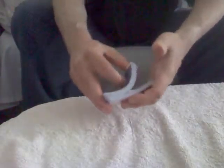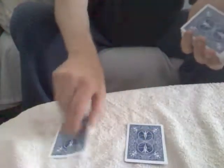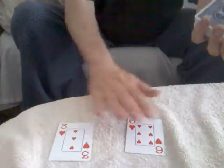It starts off with an ordinary deck of bicycle playing cards. You ask a spectator to come out and shuffle the deck as many times as they want until they're happy and content that the deck has been thoroughly shuffled. Once they've done that, you ask them to choose any two cards out of the deck at random. Then you turn over the cards — they have to equal 10.